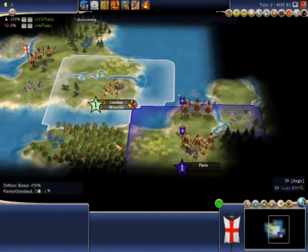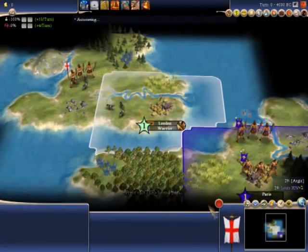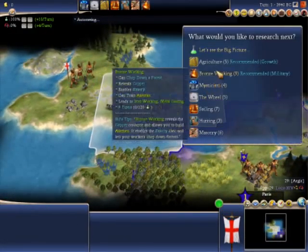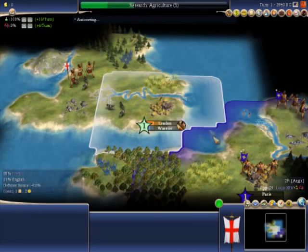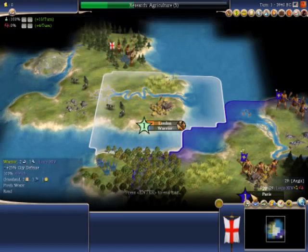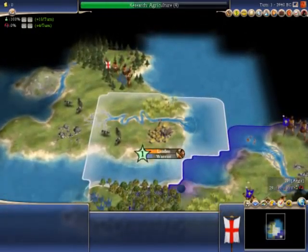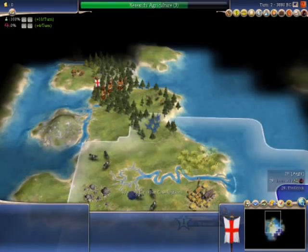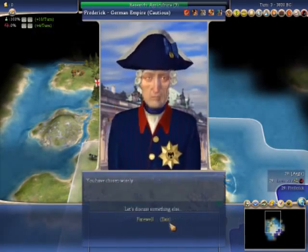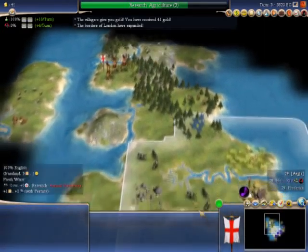I'm just quickly building a warrior, ready for action, and I'm going to explore upwards in Britain. I start across the ocean from Paris, which means that their borders will press against mine. It's the French Civilization. I'm not sure if I'm explaining this very well, but this is what Britain looks like on the world map. It's kind of cool.